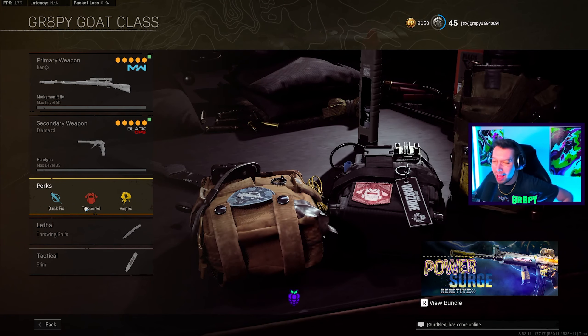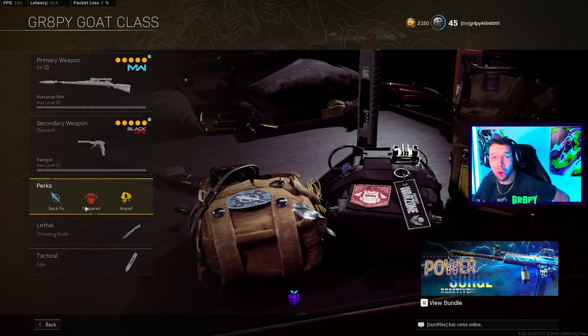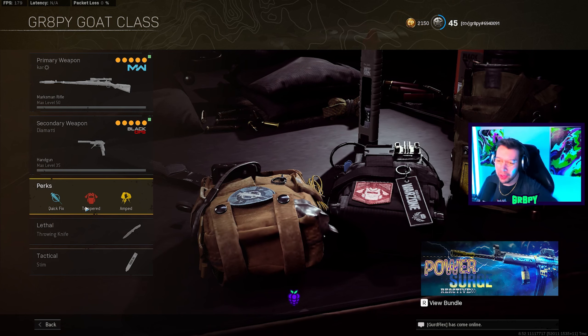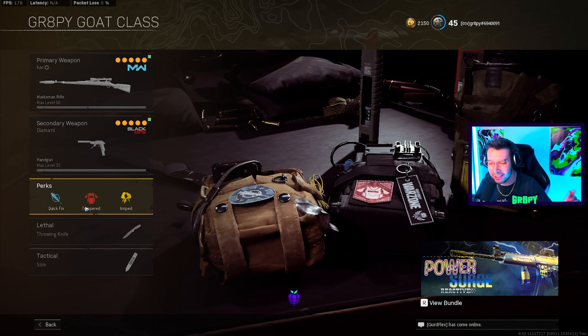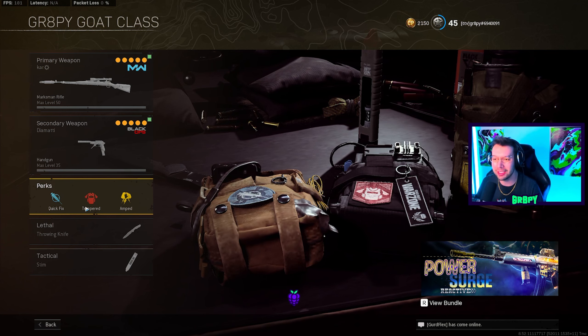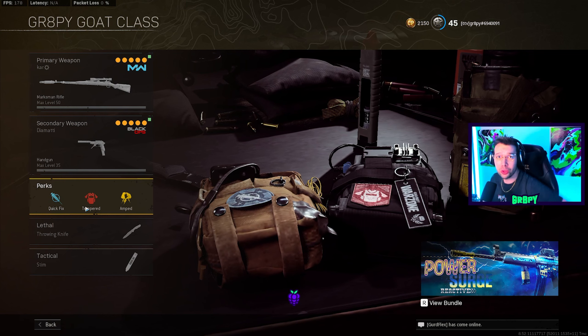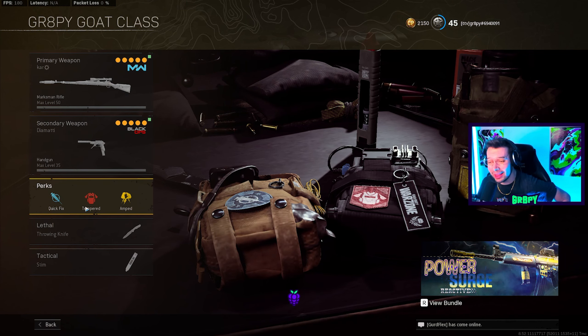The big thing about the Diamati is it lets us use Tempered, and I'm very passionate about this. Tempered is so, so, so important on Rebirth Island. You know how it is with the spawn timer and just Call of Duty in general — every single millisecond matters. Tempered saves you so you only have to put in two armor plates instead of three. Insane for resource management, insane for time management.